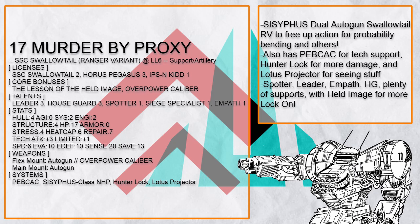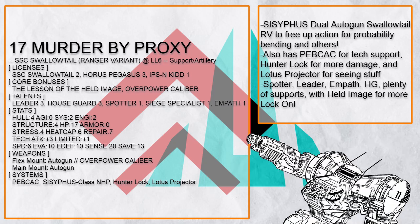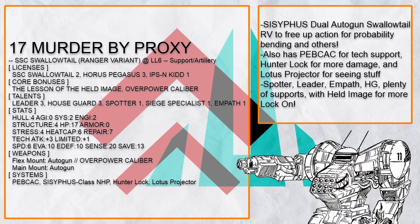Murder by Proxy is a dual autogun Swallowtail to free up actions for either Sisyphus or Pepcock for plenty of support. Hunter Lock is good for damage too, and with Held Image and Leader to provide accuracy plus Houseguard to provide protection to allies, your buddies would very much like to stick around you.